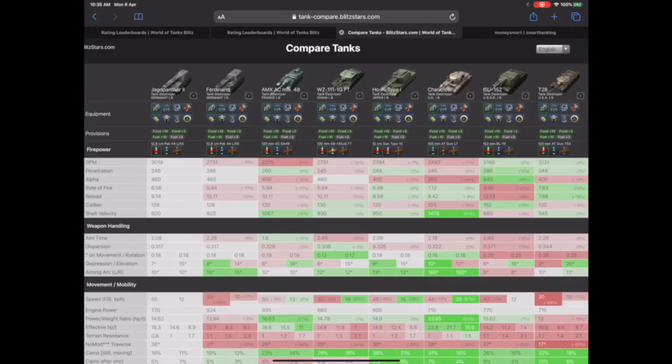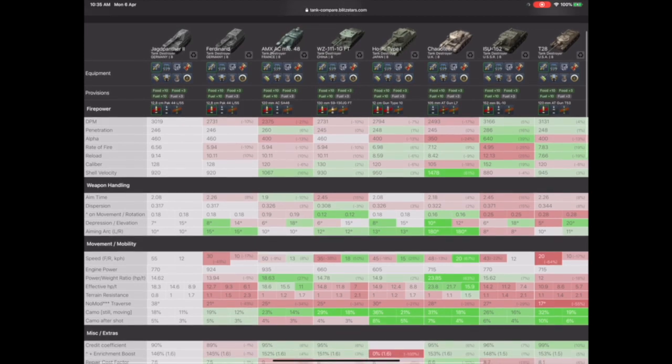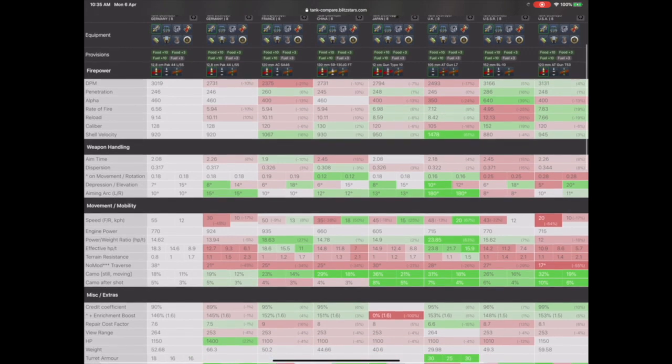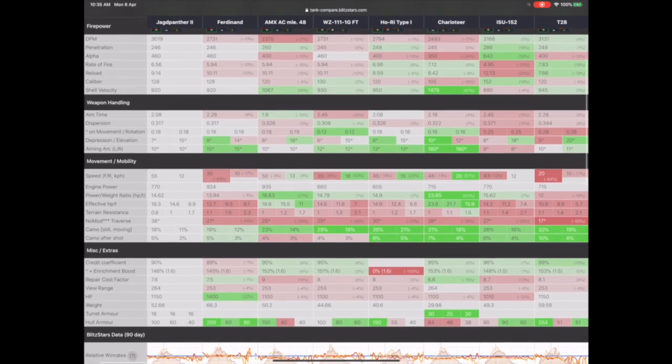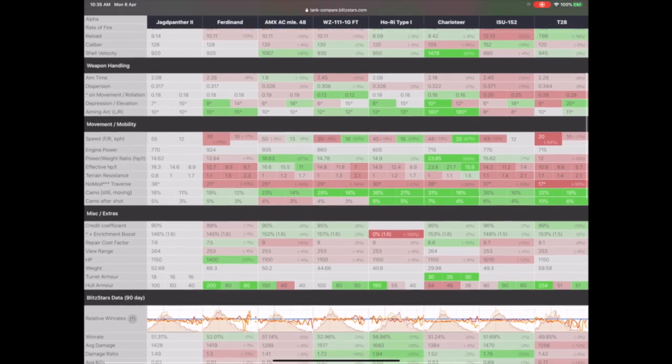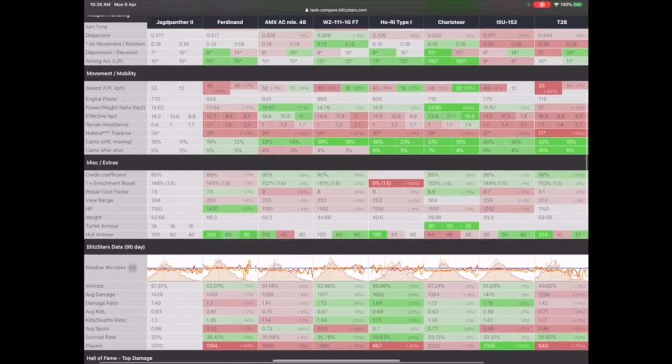Looking at it against the other TDs in Tier 8, the likes of the ISU-152 and the T28 beat it on DPM, but only marginally — it's still churning out 3,000 on its standard. The AMX, the Heri Type 1, the ISU and the T28 all beat it on penetration, but marginally. Rate of fire, however, it wipes the board with almost everything apart from the Heri, the Charioteer and the T28. Shell velocity is pretty good as well. Aim time — only beaten by the AMX. The credit coefficient is 90%, pretty low. But look at that armour and HP — that's the thing that makes this tank. Win rate is 51.31%, above average.